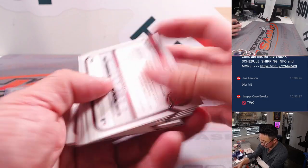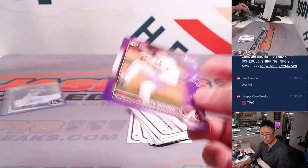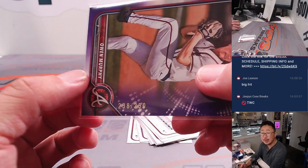Ottawa's nice. Nothing too crazy parallel-wise. I do have a purple paper — Owen Murphy, Bowman first. NL East for Nancy. That's going to be... yes, numbered. Down there: 238 out of 250.